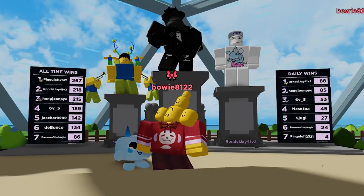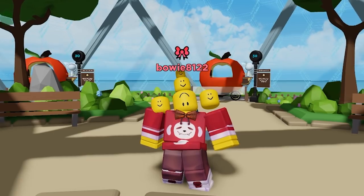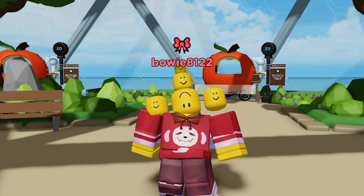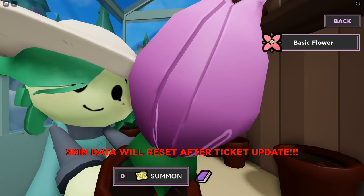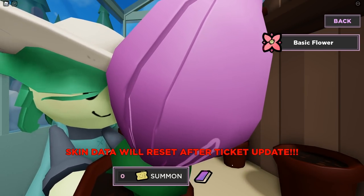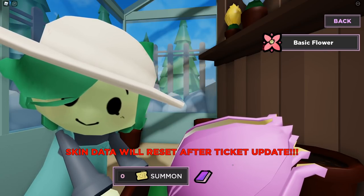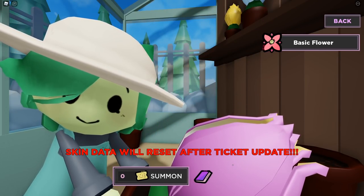Skins have always been in the game, but if you joined the game before you will probably see that all your skins are gone, and there is a good reason for that. Because now below the buddy tab we got the summon tab, where we are greeted with the amazing flower girl. Here you can actually summon for all the skins. Please note that in this update the currency isn't added yet, so you will summon for free. Because of that, skins will be wiped after the currency arrives, so please don't spend all your time summoning.